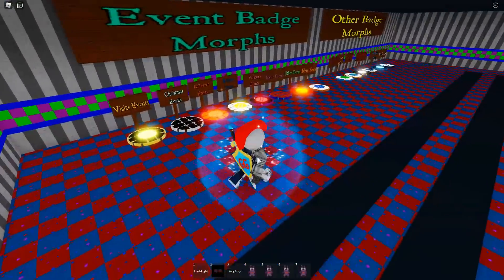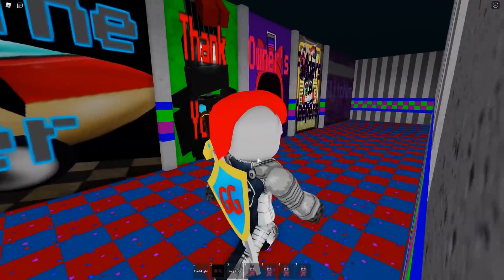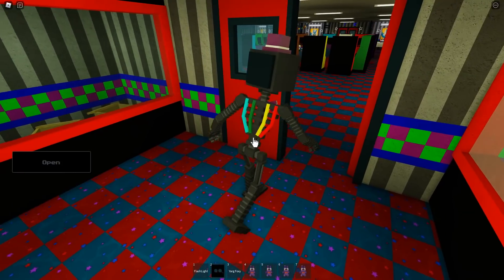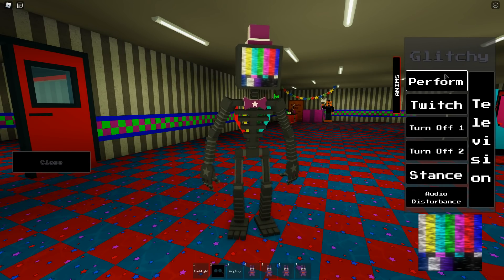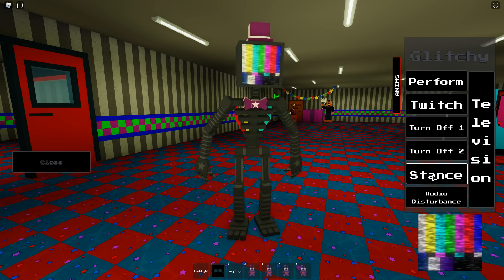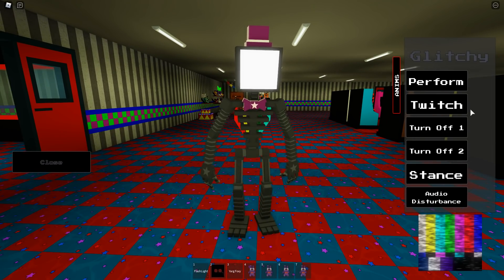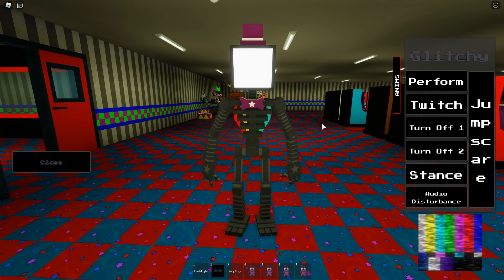Unlike the other badges — except Loneliness — I think this badge actually does have some morphs. Glitches! Look at these — what in the world? It's kind of like an endoskeleton but with a TV head. We have a Perform, a Twitch, a Turn Off 1 and 2, a Stance, an Audio Disturbance, and Television. You can turn it completely off if you want. That is insane. Very, very cool.